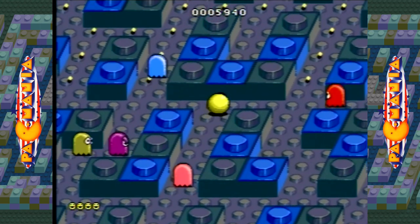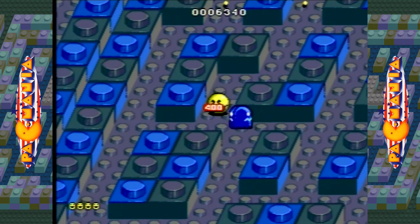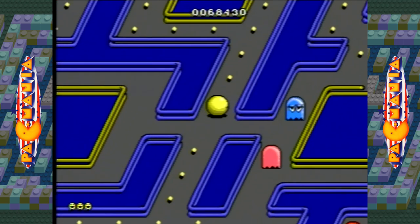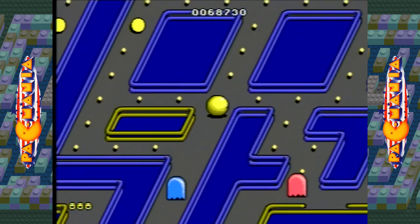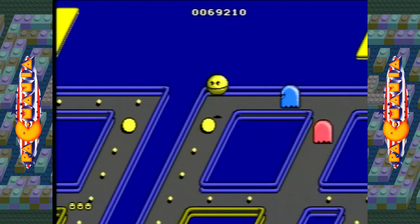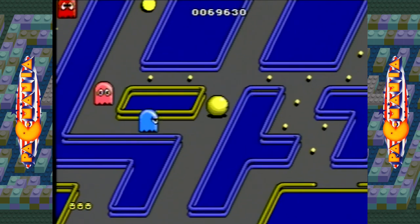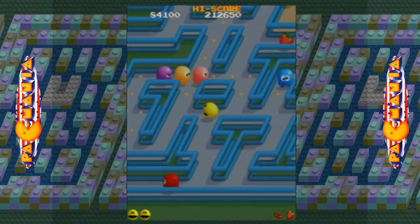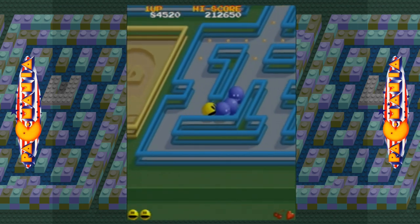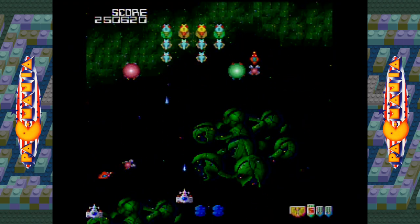The footage you are currently seeing is from the Genesis version. This port had options such as difficulty and maze selection, along with the Pac Boost for faster speed. Those options would certainly carry over to a TurboGrafx release. You will notice that the colors are lacking in some stages, most notably the Pac-Man Park mazes. This is where a TurboGrafx version would have shined — the higher color palette would allow Pac-Man, the ghosts, and some of the maze structures to mostly retain the detailed shading found in the arcade version.